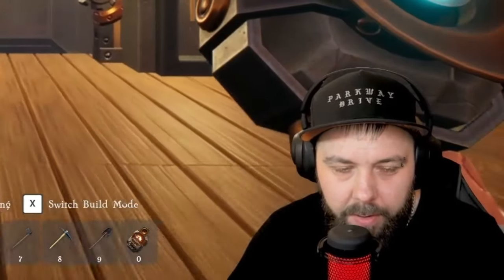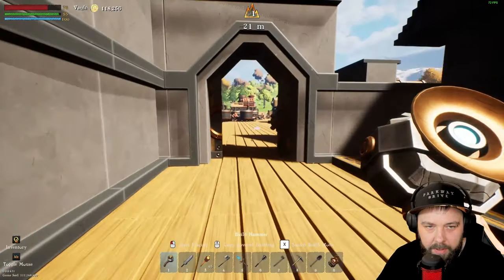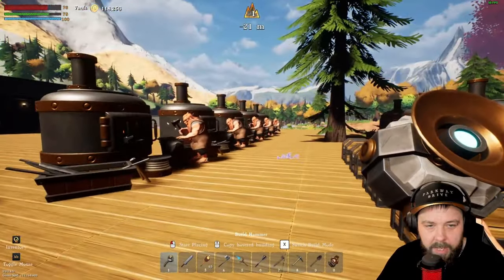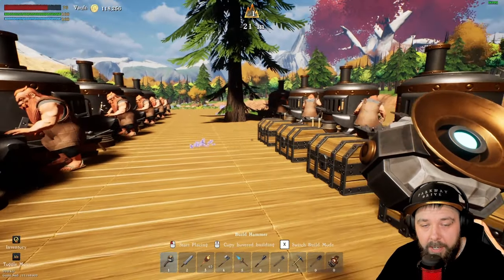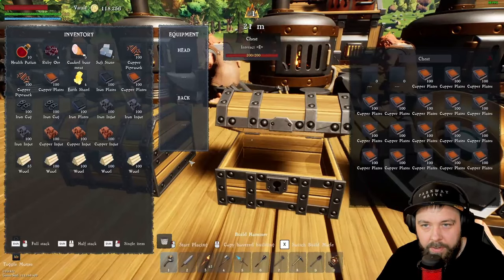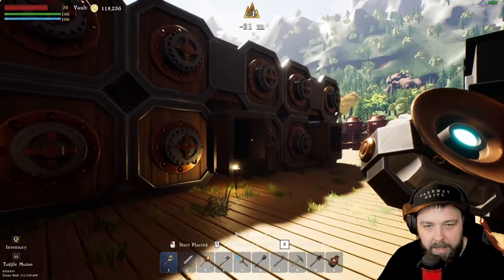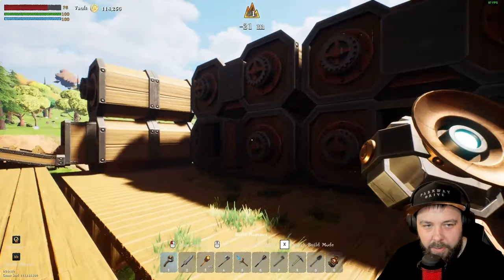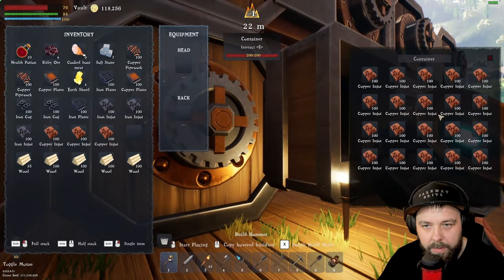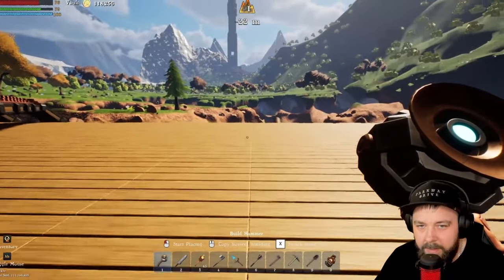Hello everyone, welcome back to another episode of Ore Bound. Continuing from last episode, we have our steam production all automated and sorted. I've added some blacksmiths to generate a little bit of income and to fully stock up on iron plates, cogs, copper plates, and copper pipework. We're fully stocked and I've increased storage for copper as well.